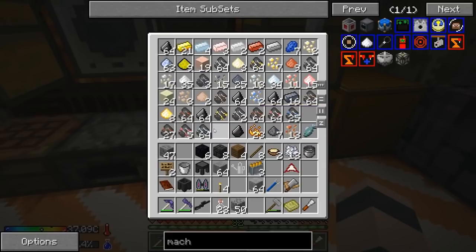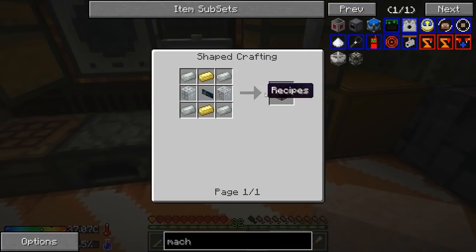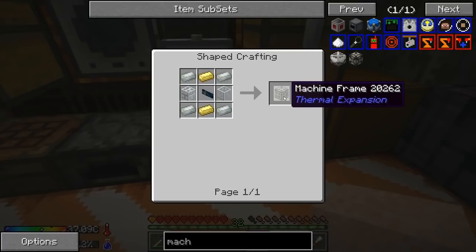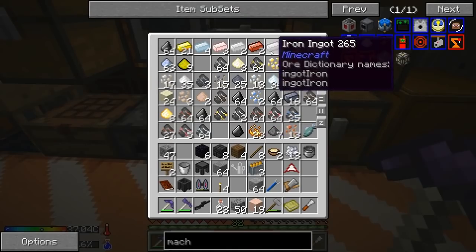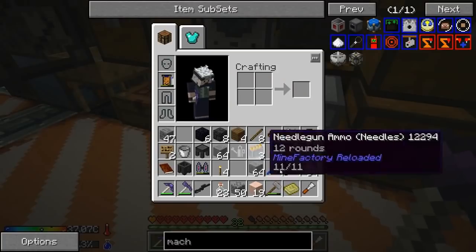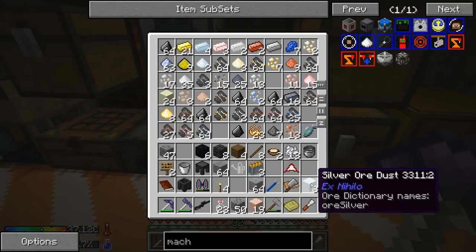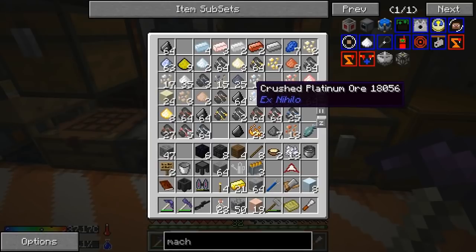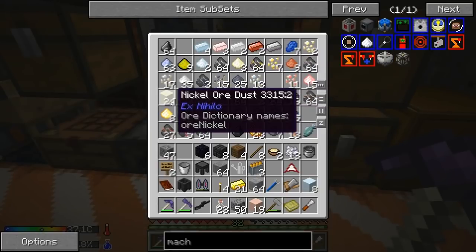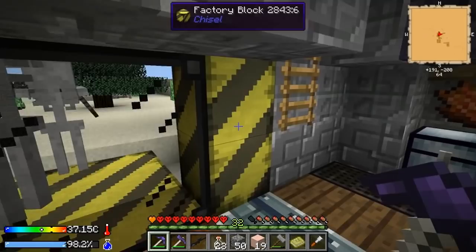Now we can actually smelt them down and try to get some value out of them and put them to use. The very first thing we're gonna do - we're gonna make some invar and some electrum, because most machines require a machine frame and that's what they take, they need this stuff. Electrum is gold and silver; invar is iron and nickel. I think we got everything.